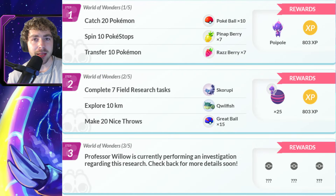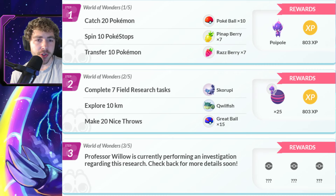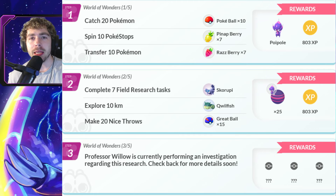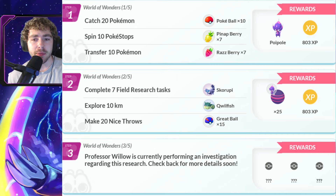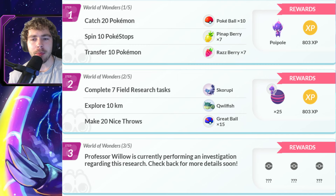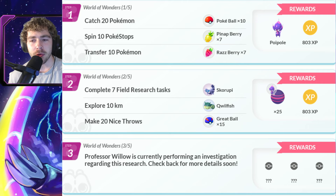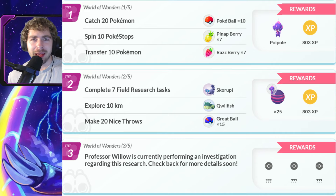Let me know what your IV is once you catch that Poipole in this research. Now on to page two — it is a five-page long research. Page two: complete seven field research tasks for a Skorupi encounter, walk 10 kilometers for a Qwilfish encounter, and make 20 nice throws for 15 great balls. That will give you 25 candy for Poipole and 803 XP.